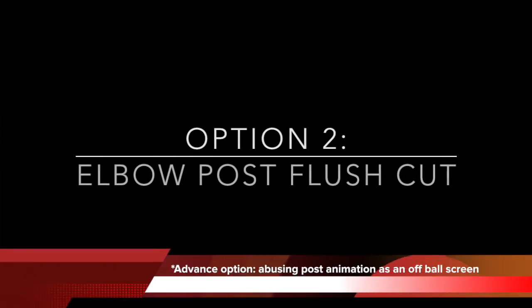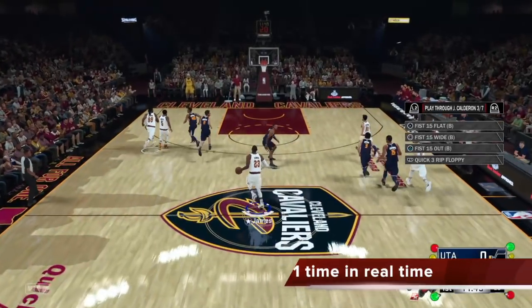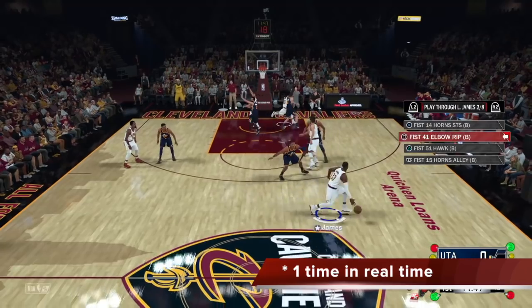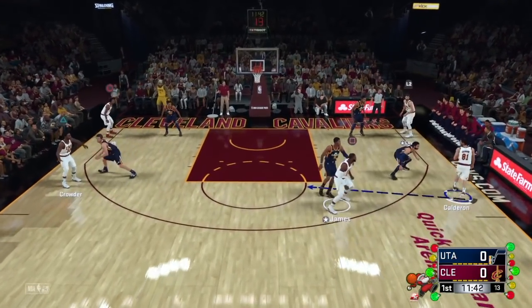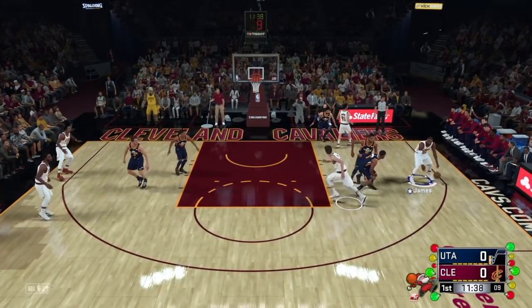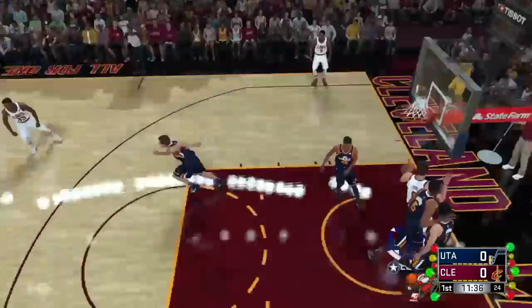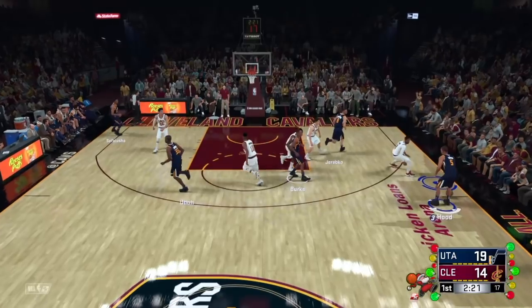Now let's focus on option number two: the elbow pose flush cut. This is an advanced option with more details. What we're going to do is abuse the pose animation as an off-ball screen to free up the cut. I've called the play for LeBron, so Coderone is going to come get the ball. Whoever you call, that player ends up at the pinch post. LeBron ends up at the pinch post, and I'm in the pose-up animation — flushed in Kevin Love. That's a huge twist from the original screener-screener wing pick and roll. This is kind of like a pose-up slip.